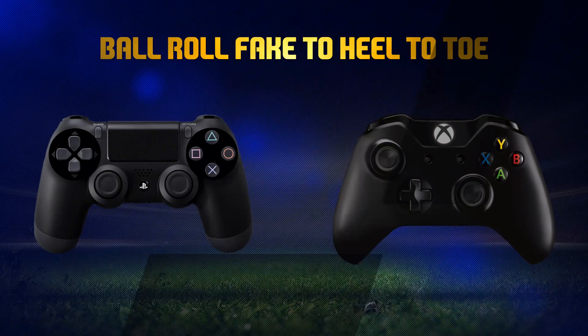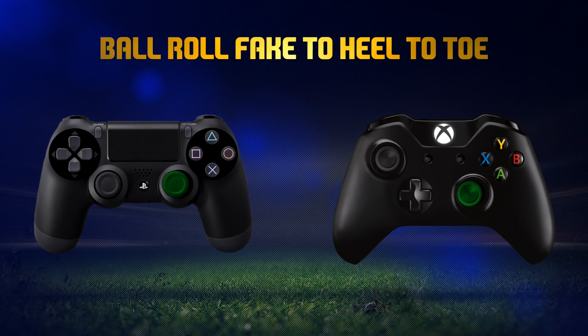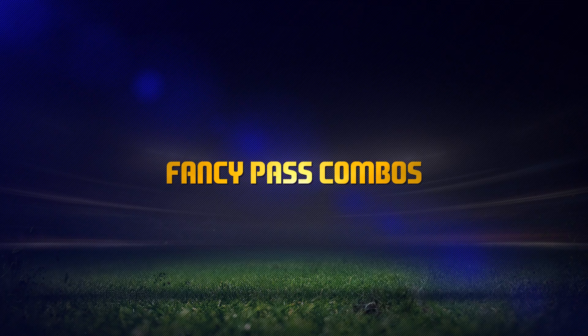Another nice little combo if you want to show off a bit is the ball fake to the heel-to-toe touch. You hold LT or L2 when you do the heel-to-toe touch, so it might be a little bit tricky. But I think it could look pretty cool if you pull it off.